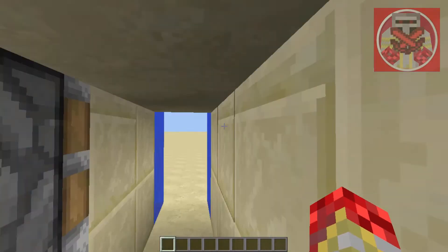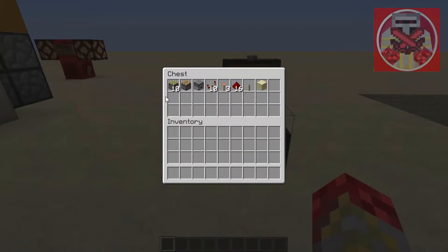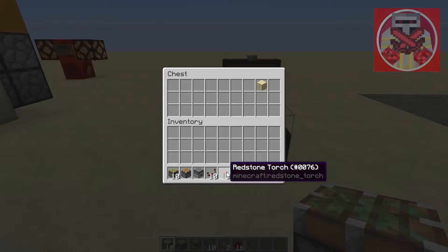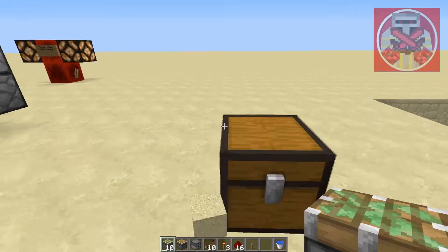Anyway, let's get into today's video. So the materials you're going to need for this, if you're building this in survival: 10 sticky pistons, 1 normal piston, 1 dispenser, 10 repeaters, 3 redstone torches, 16 redstone dust, 1 lever, 1 sand, and also a water bucket.